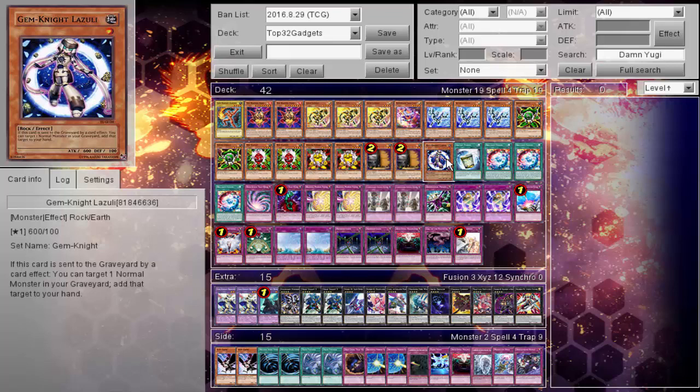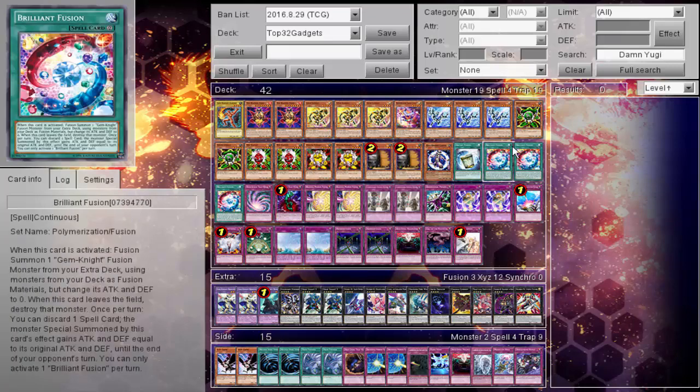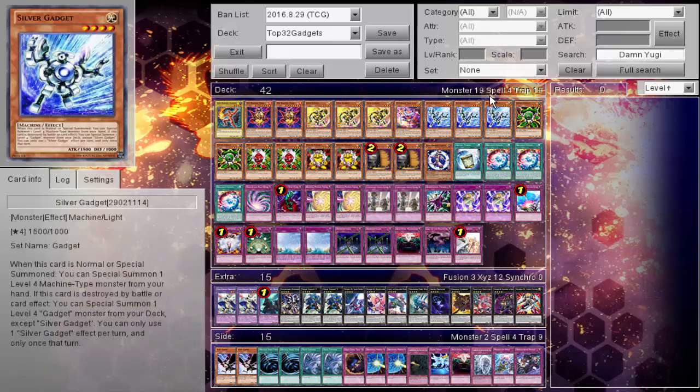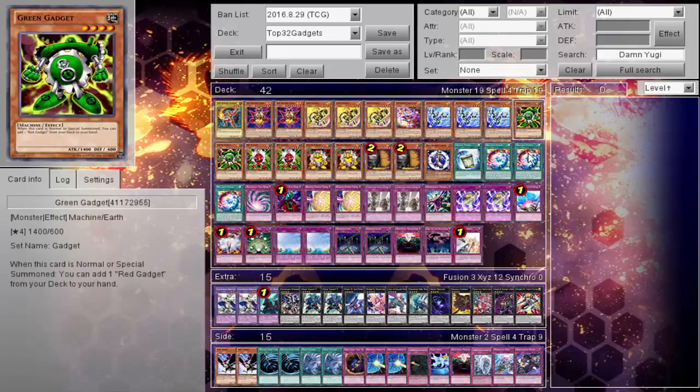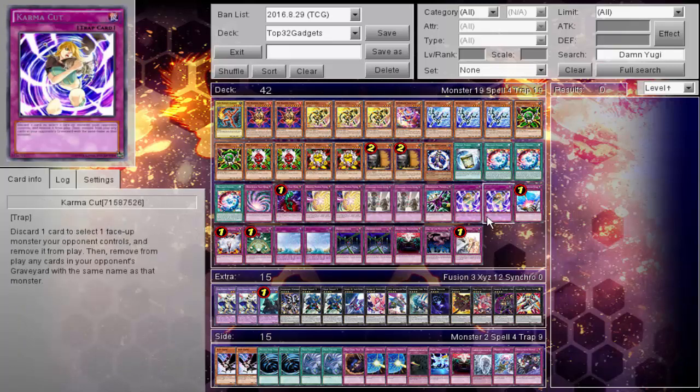That's the whole purpose of it here. You have several combos you can do - you can get Trick Clown up and running, add it back to your hand for the second normal summon. Obviously one Brilliant Fusion plus one gadget turns into an XYZ summon. One gadget plus one Silver or Gold turns into Ouroboros turn one. Obviously with as many traps as you play, you'll have a super defensive setup.